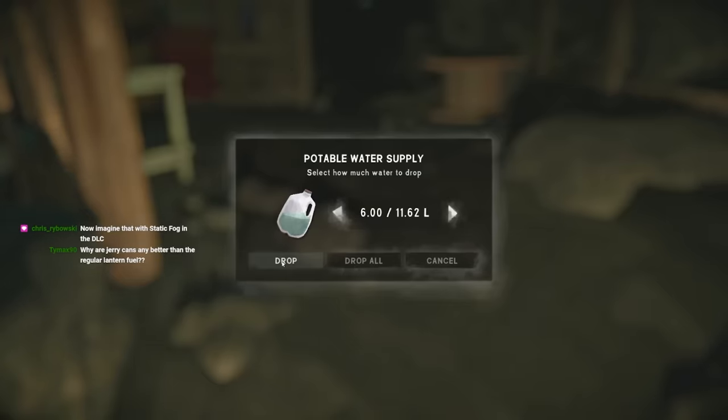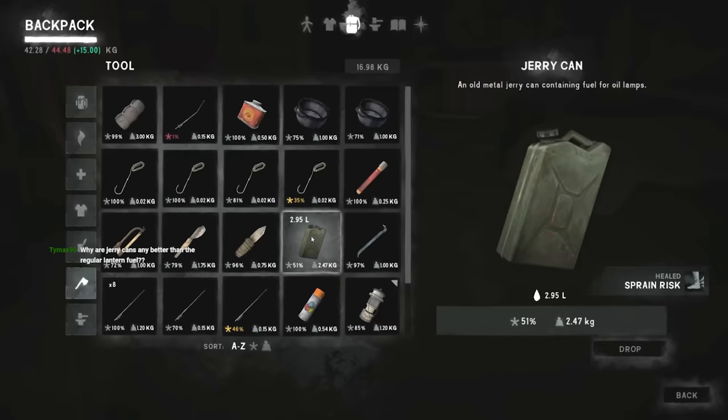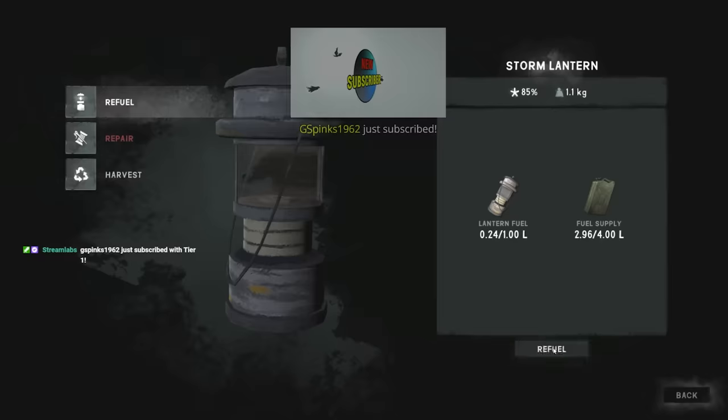Jerry cans are better because they weigh less. Three liters basically weighs two and a half kilos, while the lantern fuel would weigh half a kilo for half a liter. You're not going to carry them around - you have them in a base and then you can refuel your stuff. It's better that way. Let's refuel our lantern.